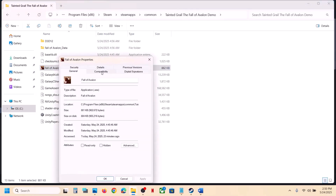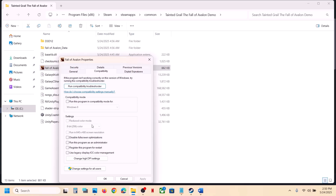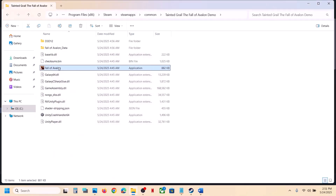If that does not work, make a right click once again, go to Properties, go to the Compatibility tab, and put a check on the box which says 'Run this program as an administrator'. Hit Apply, click OK, launch the game and check.